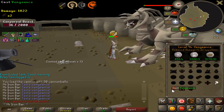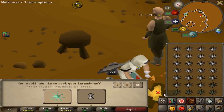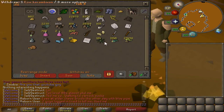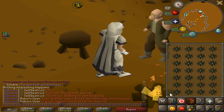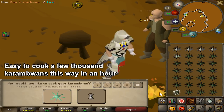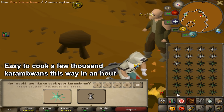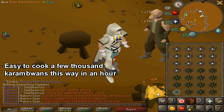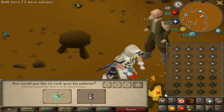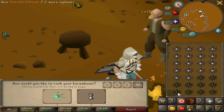For experienced players this is probably already known, but look at how fast you can cook karambwans - it's insane. The way it's coded allows you to cook incredibly fast. People used mouse keys and AHK way back to get insane XP rates, but with the make-all option it's so easy to do now.